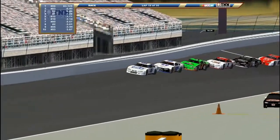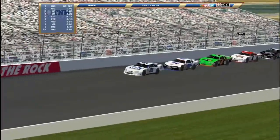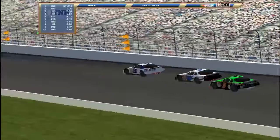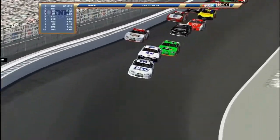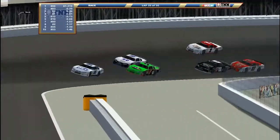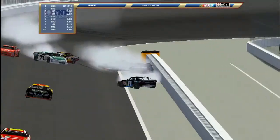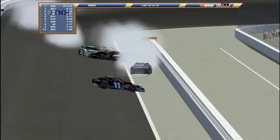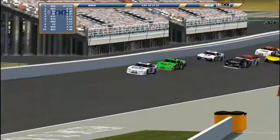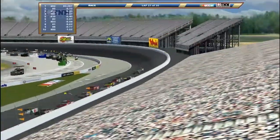Pace car's heading in again. Green flag! Caution looking to the inside trying to get second away from Ponder. The water moved up high. Big time trouble — big wreck! Oh man, what just happened? Caution is out again. Now we have 10 laps to go.